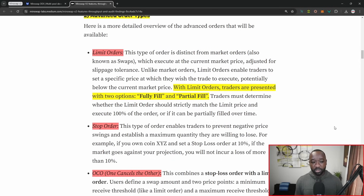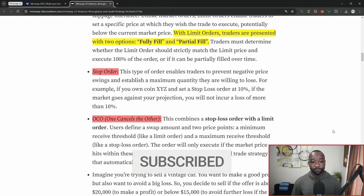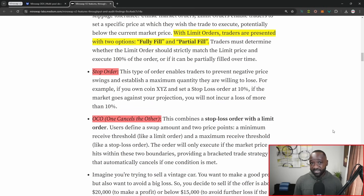Right below that, they also talk about partial fills with limit orders — you'll have a fully fill or a partial fill depending on the size of your order. We've seen the Genie Seal team also implementing partial fills, which I think is just going to be the norm moving forward. There's also what they call the stop order, which enables traders to prevent a negative price swing — think of this as a stop loss. If the price of whatever token you've set an order for goes below a certain amount, your tokens will be automatically sold, reducing your risk in case there is a black swan event or sharp downturn in the value of your asset.